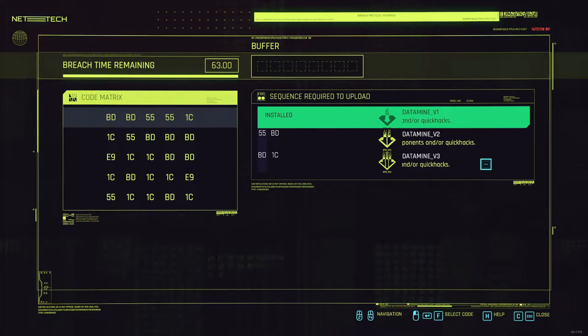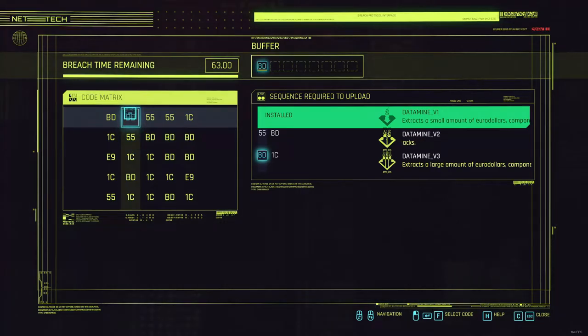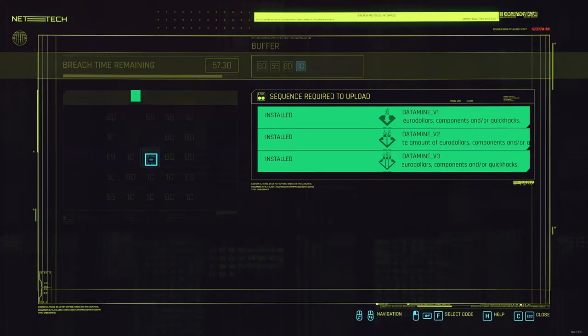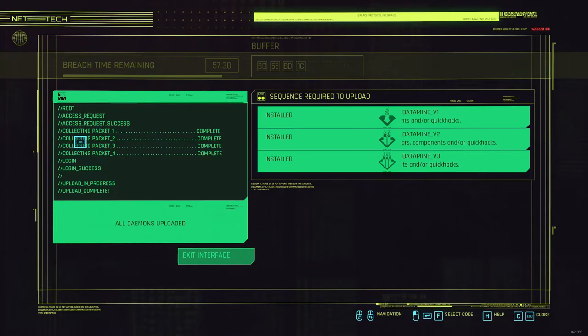Combining them will make your hacking game look like this. As you can see it's very simple and very fast to do. The sequences only have two inputs now and the first daemon in the list is already installed for you. This will guarantee that you will complete all three daemons at all times.